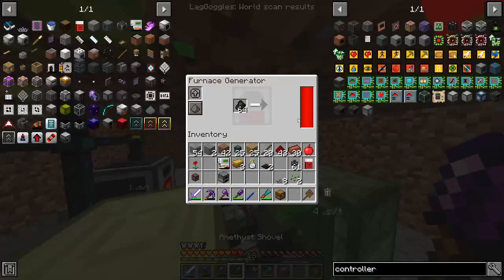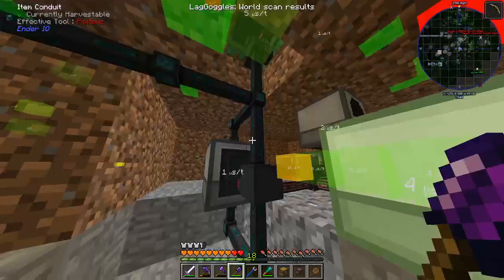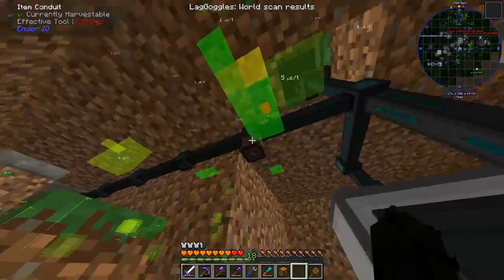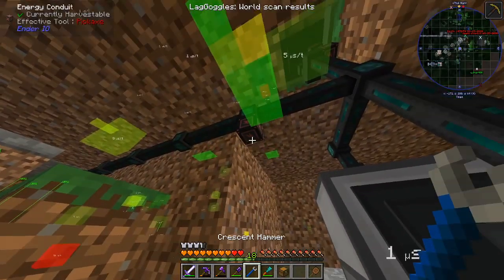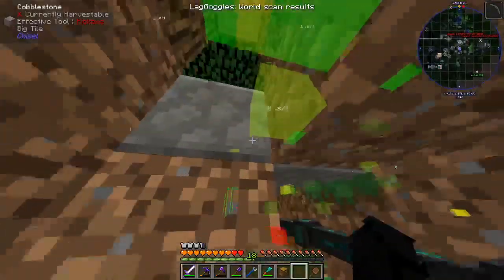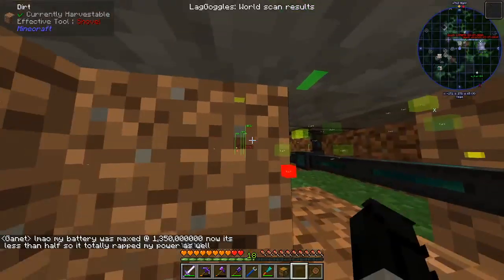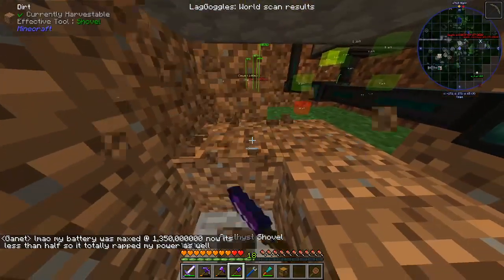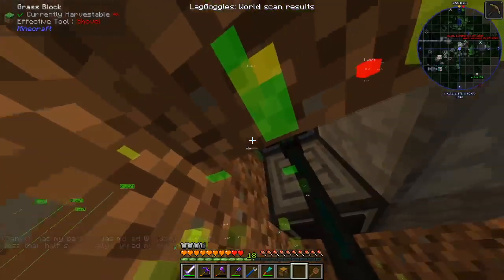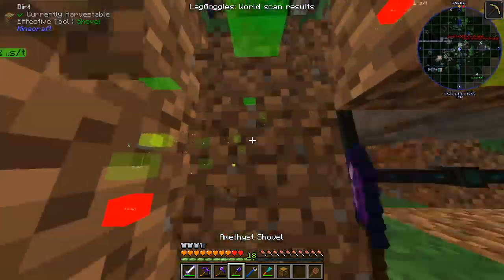It doesn't seem to be working. The furnished generator has power — ah, I disconnected the cable, I broke it. I was wondering where I got this extra energy. I've gotta place this — not there, I've gotta place it on here. Can I pick this up? Oh, the item collector got it. It put it in the system — oh my god.